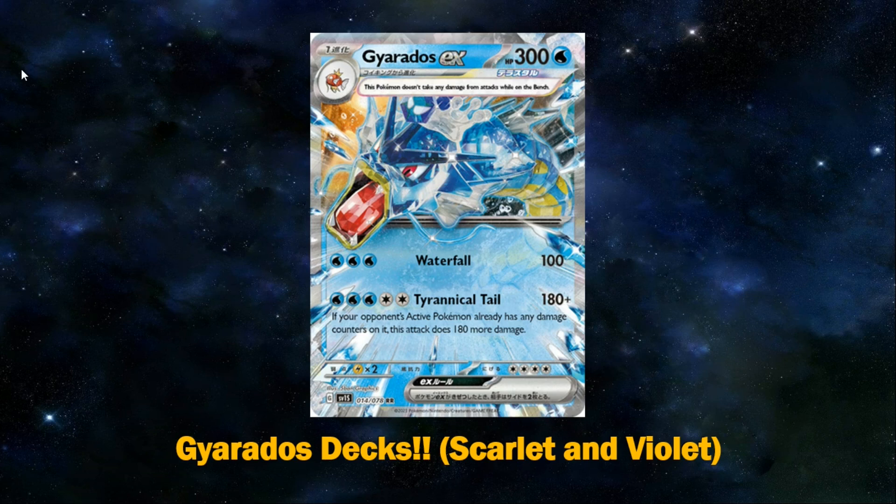It's also got Weakness to Lightning, which is pretty grim, to be honest, because Lightning decks are looking to be pretty good post-rotation. There's stuff like Miraidon, so Magnezone and Ampharos will likely see a lot of play. So Weakness to Lightning is pretty bad, no resistance, and then Retreat cost of 4 — so you will have to be playing a decent amount of switch-outs such as Escape Rope or Basic Switch.